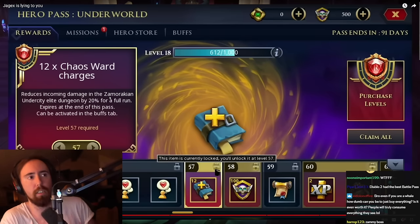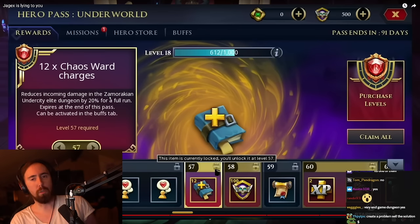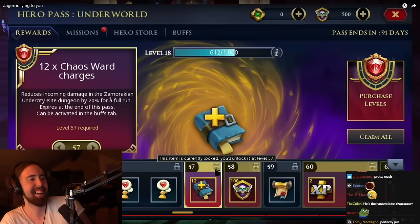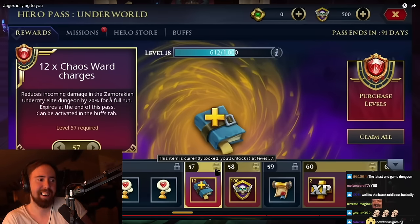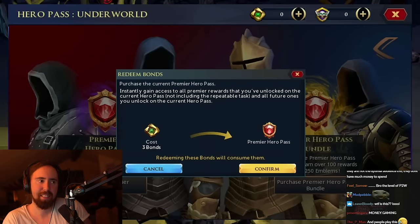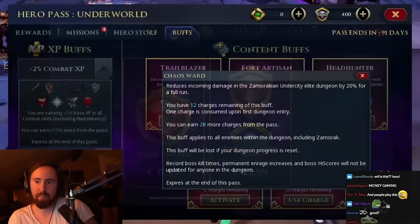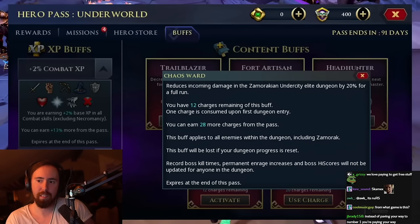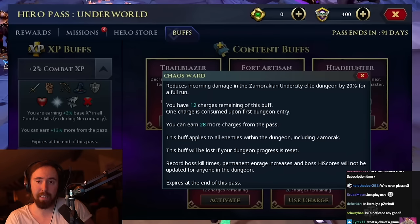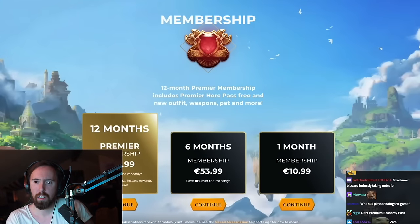That's the last dungeon in the game — so you can essentially buy a buff for the hardest content. The premier pass can only be obtained by being a premier club member, spending three bonds, or buying it directly on mobile for 18 euros. The chaos ward buff allows you to reduce damage at one of the hardest bosses in RuneScape by 20% — that means 150 more kills just because you're a premier club member.